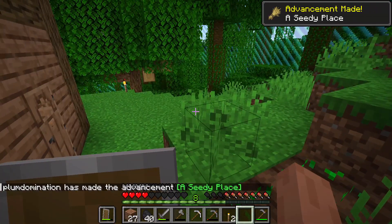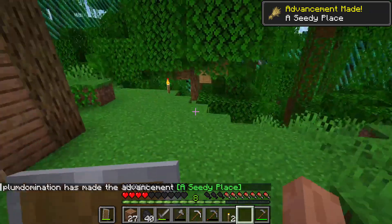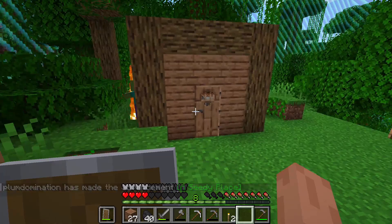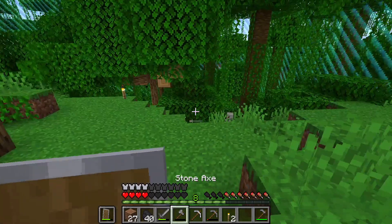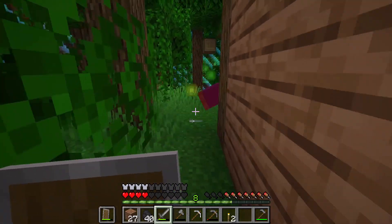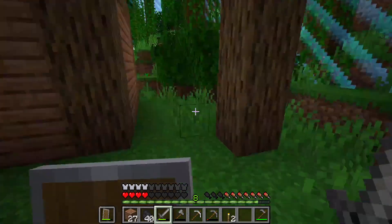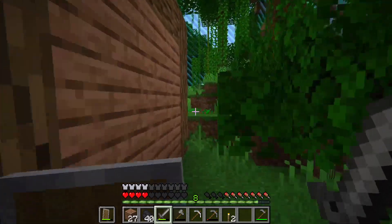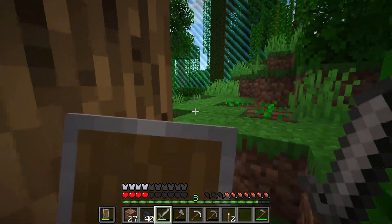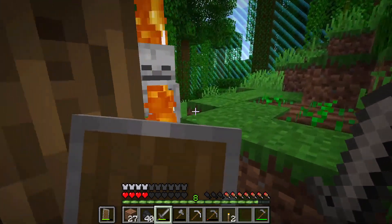Let's place these seeds down — hopefully they're not right there. Luckily not, there we go. That should grow into wheat, and once that does I'll be alright for food. He didn't give me any rotten flesh though, which is what I wanted. I'll try and draw him out into the open so he can start burning in the sunlight — nice, like that.